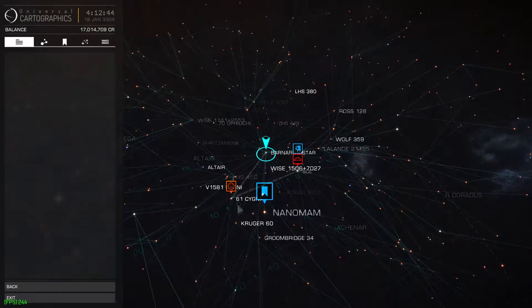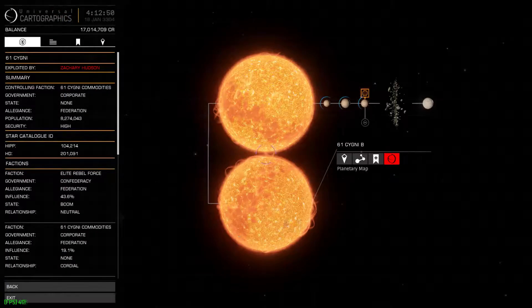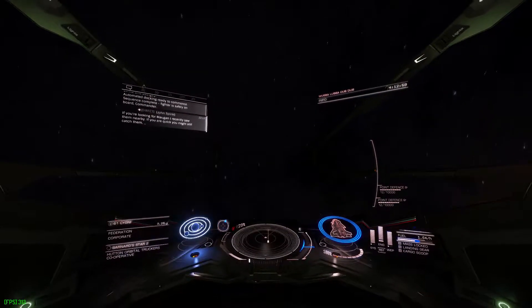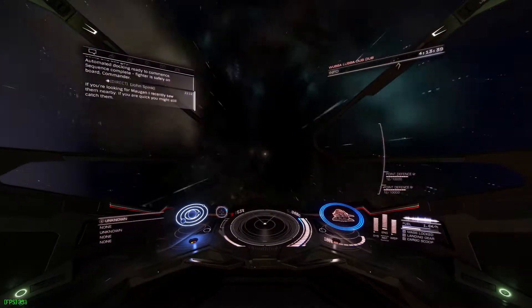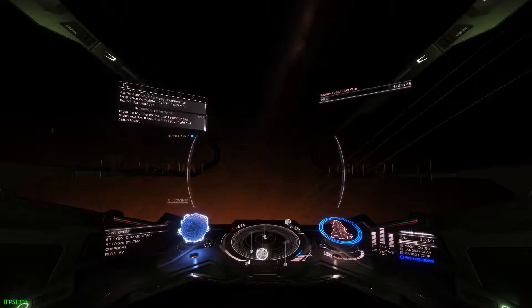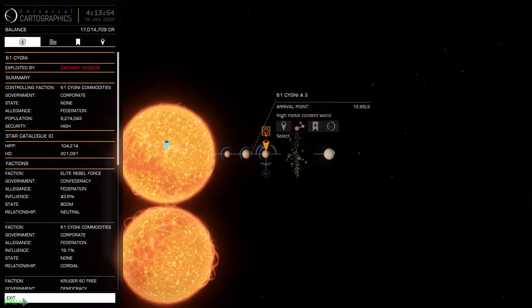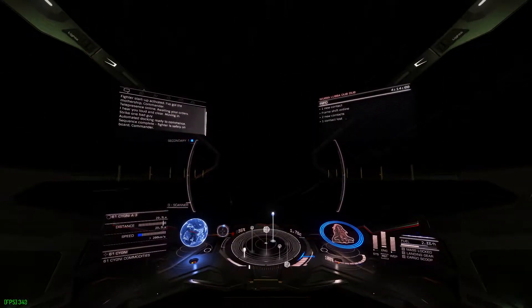You already know where you're going, commanders — it's where you just were. So you re-plot, go into the system map, because now you have a destination. Set destination and jump back to that system you were just in.